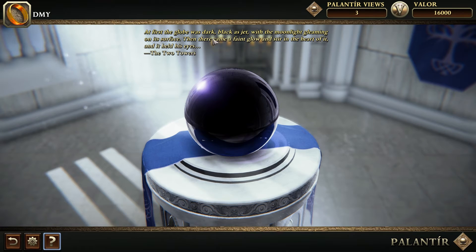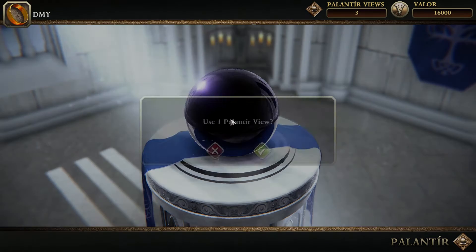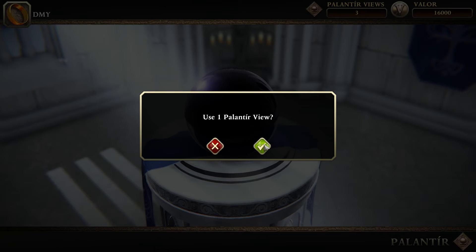At first the globe was dark, black as jet, with the moonlight gleaming on its surface. Then there came a faint glow and stir in the heart of it and it held his eyes — the two towers. So that was what Pippin saw. We can gaze into the Palantir and see what happens. Use one Palantir view.